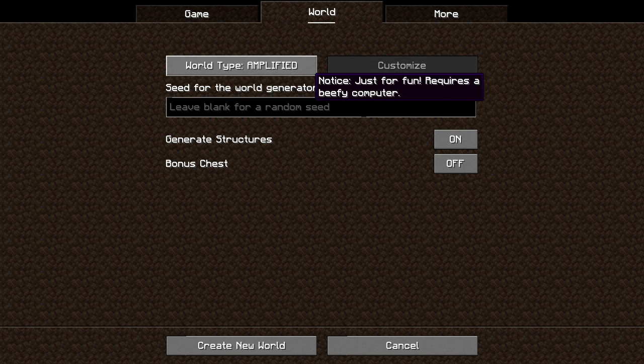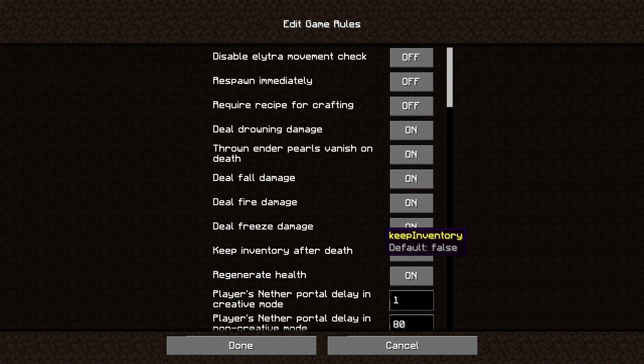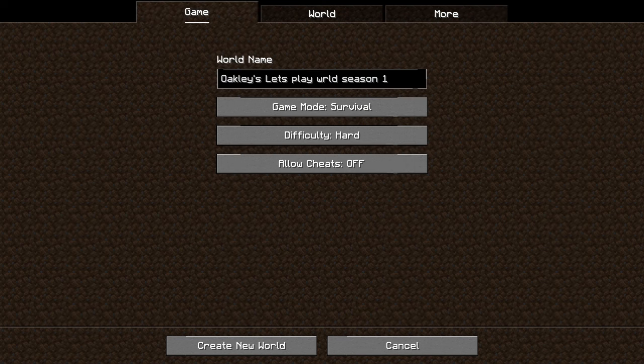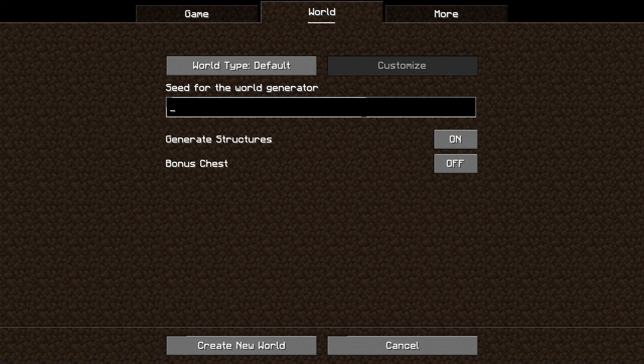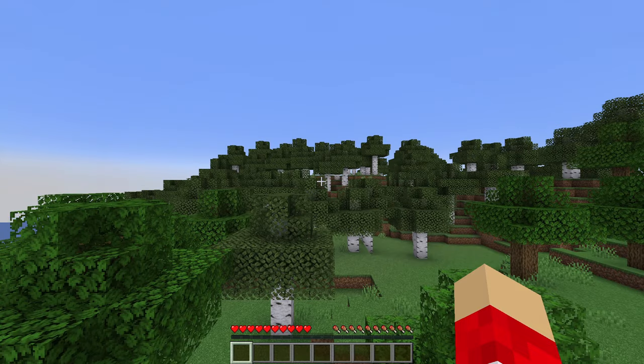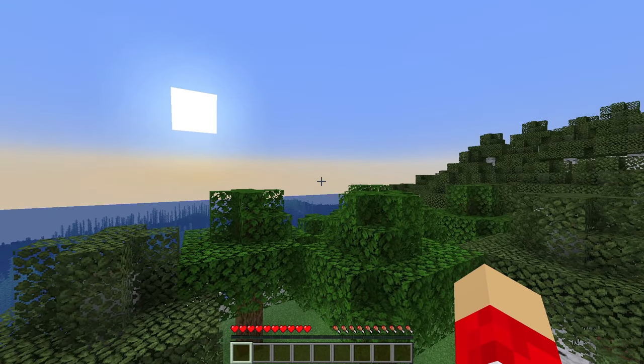World type is going to be on default. Game rules are everything the same. Experiments and data packs are also the same. We'll keep the same seed and create the new world.